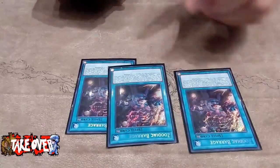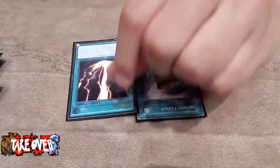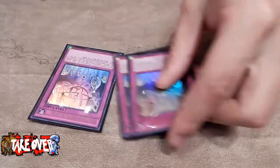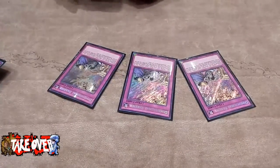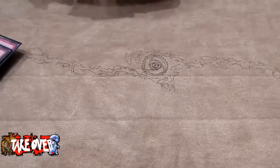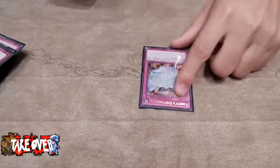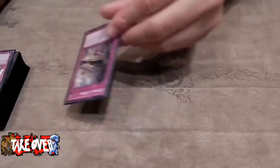Spells: three Barrage, three Tanki, three Ignition, and some Fusion and Regeki. Traps: three Sanctum, three Barrier, two Strike Warning, Cheat Card, and the Brick. One Brick in the deck is a good combo.